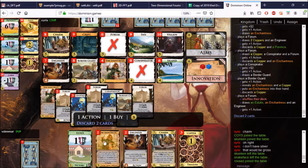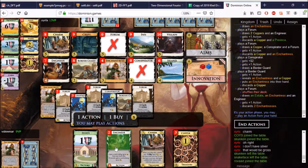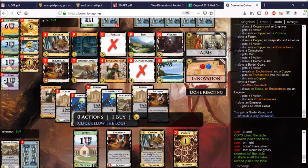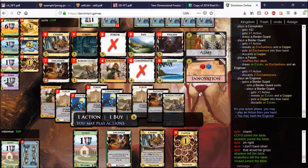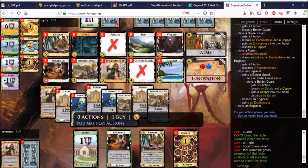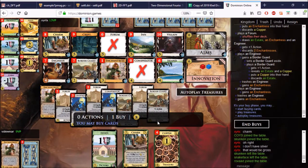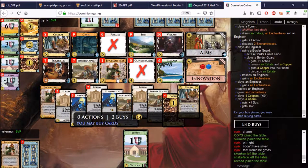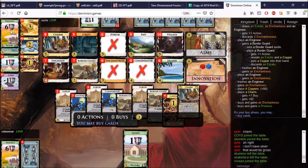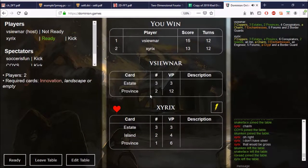Hopefully I didn't miscalculate this one. We need to get rid of all the Enchantresses — we unfortunately didn't draw money there. We'll get money from the Border Guard. Trash the Engineer, pick up the Enchantress. Engineer — trash Engineer, Engineer. We had it. We get Dubai. Enchantress. Province. Cool — Pile Out Power by Innovation.